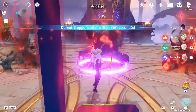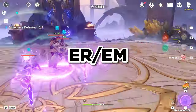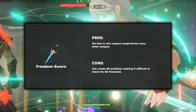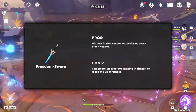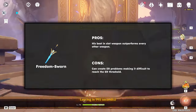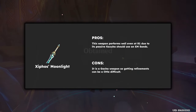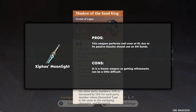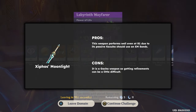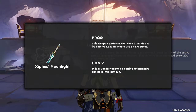For weapons, they can be divided into two broad categories: ER and EM weapons. Freedom Sworn, with its EM substat, is Kazuha's best slot weapon in many elemental team comps — the only downside is it's a gacha weapon, and losing the 50/50 twice on the weapon banner can get expensive. Syphos Moonlit at R5 is considered Kazuha's best 4-star weapon for its EM substat and ER passive. Even at R1 it's a great option, but at R5 it gives some 5-star options a run for their money.